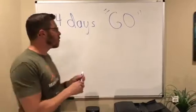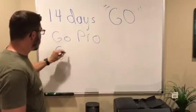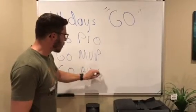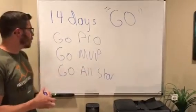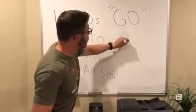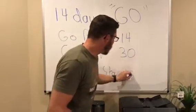Once you press it, there are three parts: Go Pro, Go MVP, and Go All Star. We're going to break each of these down so you know exactly what you have to do. First, let's talk about the timing. Go Pro — you have 14 days to complete after hitting that Go button. MVP, you have 30 days to complete. And then All Star, you have 120 days.